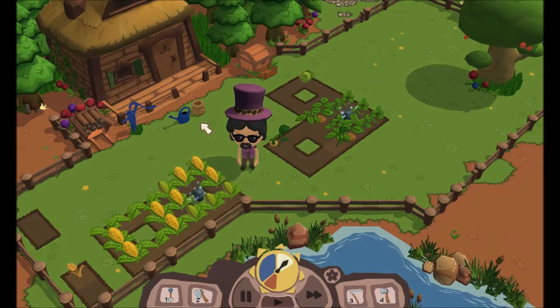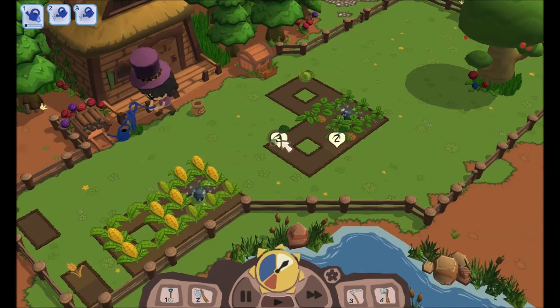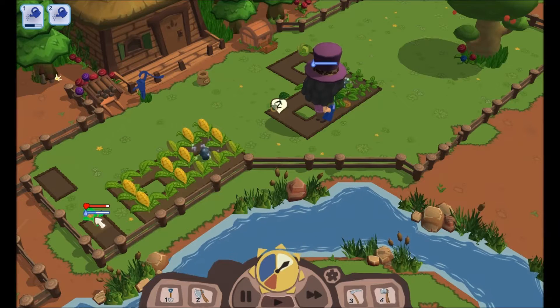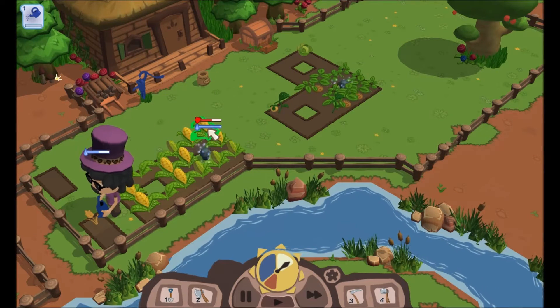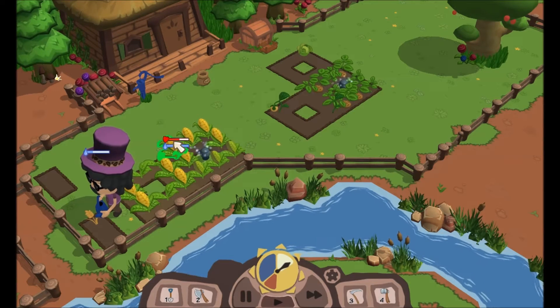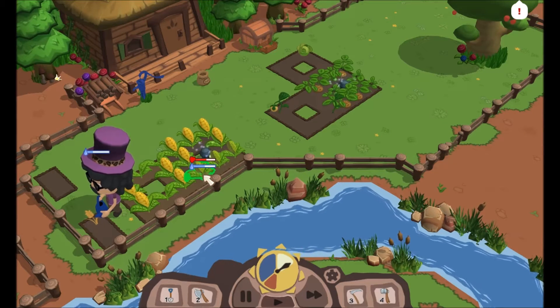Looks like some stuff needs watering, so I'll do that. Fill you up, water you, water you. I've also gotten an extra sprinkler, so that's good — saves a lot of time. Although stuff still seems thirsty. I'm not really sure how that works out. I don't know if once they grow it'll suddenly reset.